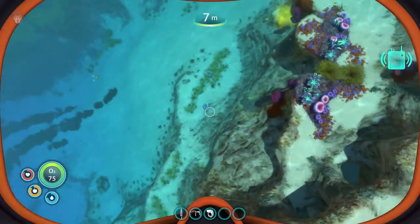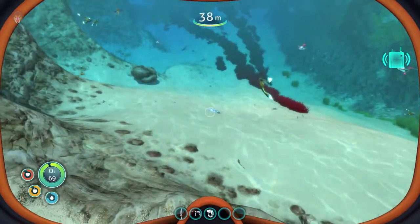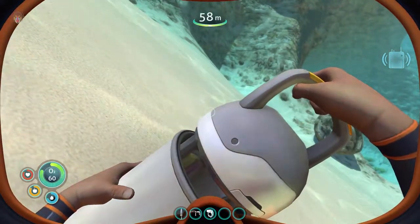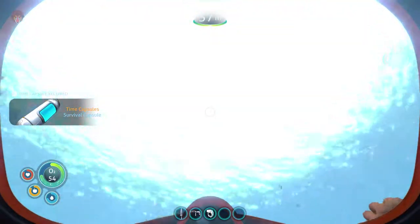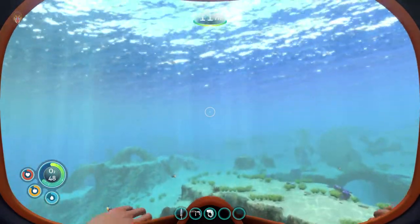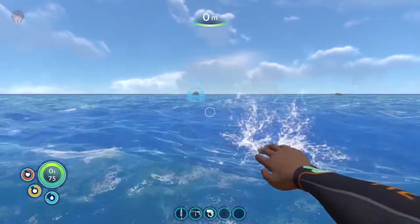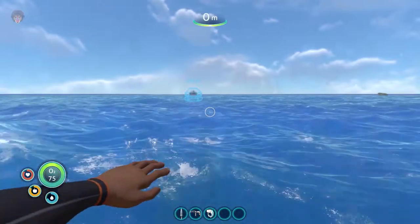A sea glide is going to be so nice to have when swimming around. Let's open up this time capsule and see who it's from. These time capsules are from when you complete the game — you can send out a time capsule when you launch the rocket into space, and then somewhere across the world it should spawn in somebody else's game.